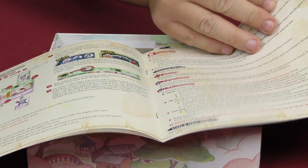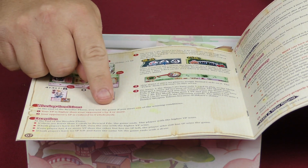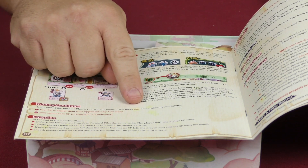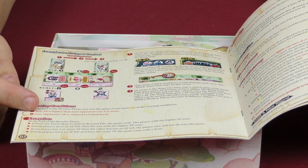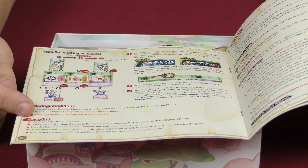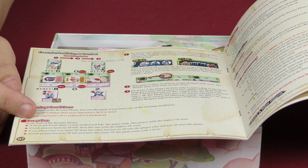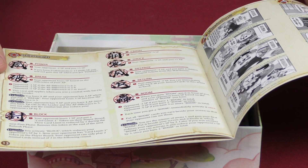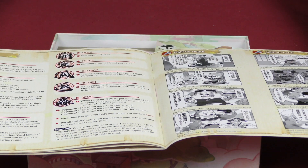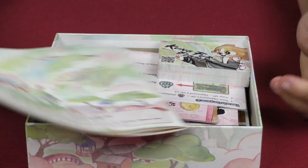Winning conditions: at the end of the resolve phase, you will win the game if you meet one of the winning conditions — either your victory points are higher than your opponent's by four or more, or your opponent's SP is reduced to zero, or they are defeated. Those are evaluated at the end of a round.